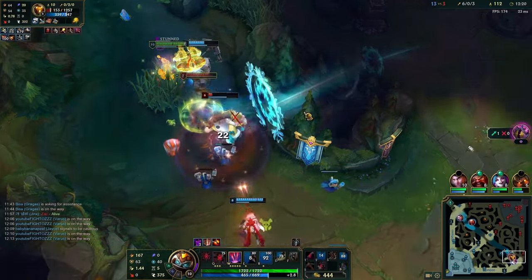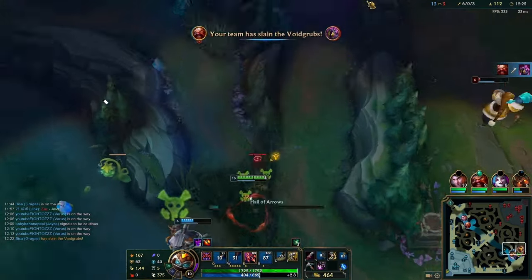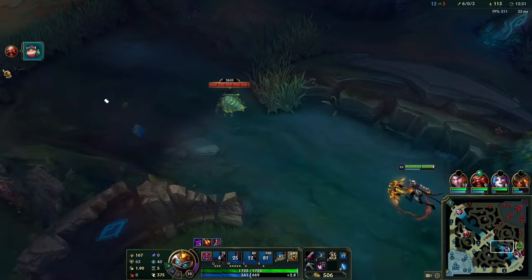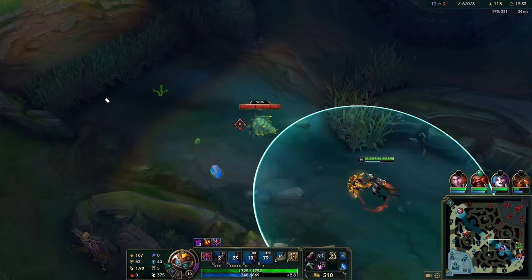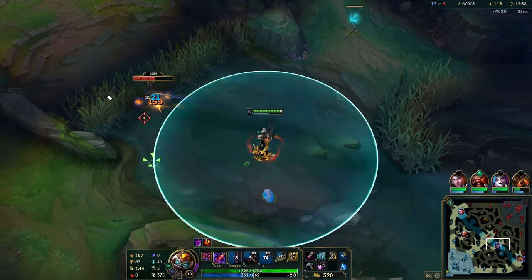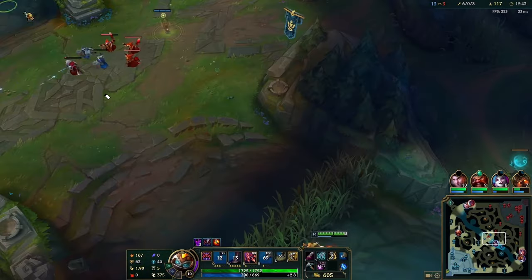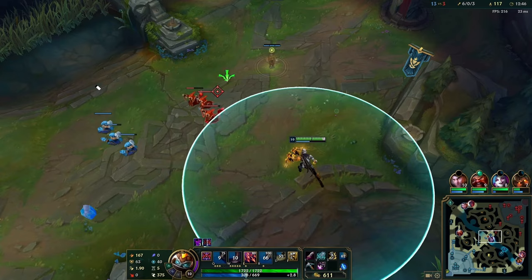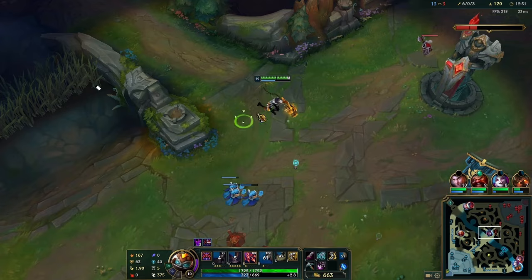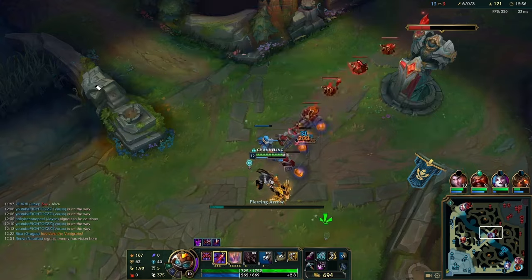Just ult them because your ultimate is so broken if it spreads — if it spreads, it immediately roots everybody in the area. It also applies max Blight stacks to them, so you can press E on three people and expunge nine Blight stacks instantly. So in teamfights, your goal on Varus isn't to kill one guy — it's to ult as many people as you can. Once you see people bunched up, ult as many as you can and then focus on killing one. Because once you get that reset, something people don't think about is Varus is basically Jinx — when you kill someone, you get a massive attack speed boost for the rest of the fight.